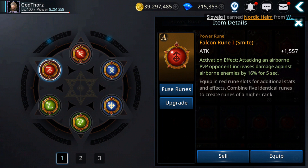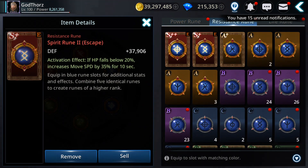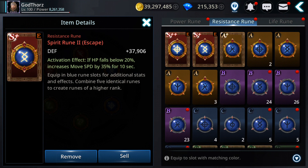For defense resistance runes, one option is: 'if HP falls below 20%, increase movement speed by 35% for 10 seconds.' I find this very useful when I'm about to die — especially now with the rings that prevent you from dying even at 0% health, you can run from enemies, heal, or take cover and attack again once you're ready.